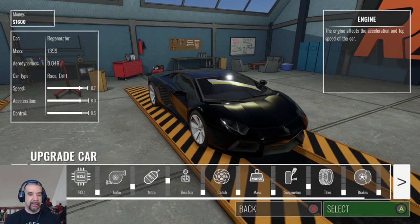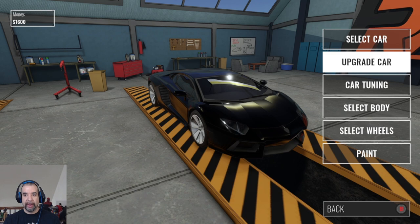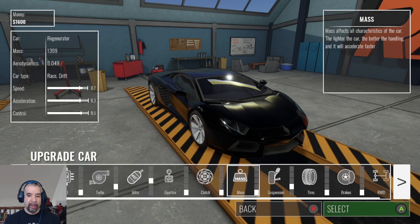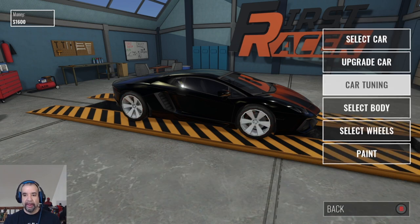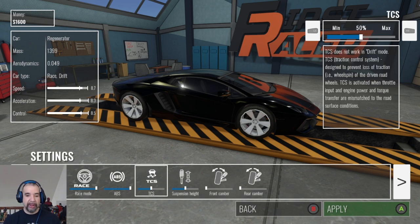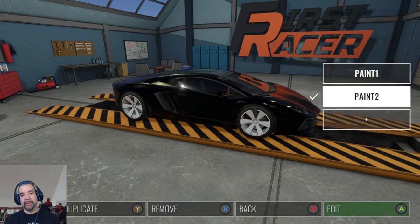You can upgrade your car with quite a lot of stuff: engine, ECU, turbo, nitro, gearbox, clutch, mass, suspension, tires, brakes, drive type. You can also change your wheel style. It costs money of course, and you can tune the car — drift, race, ABS, traction control, all that stuff. You can also buy a kit: spoilers, side skirts, and of course you can paint the car a different color.